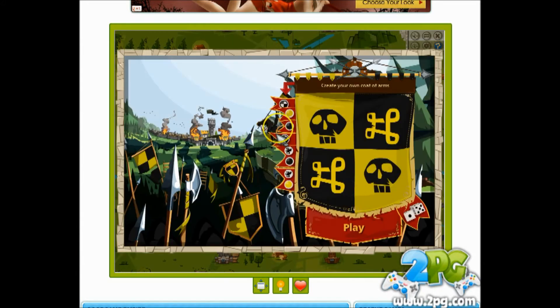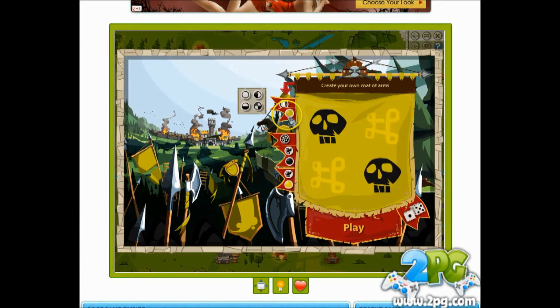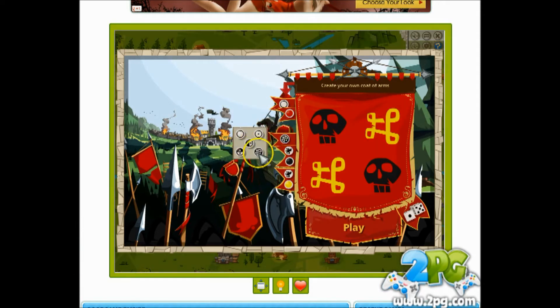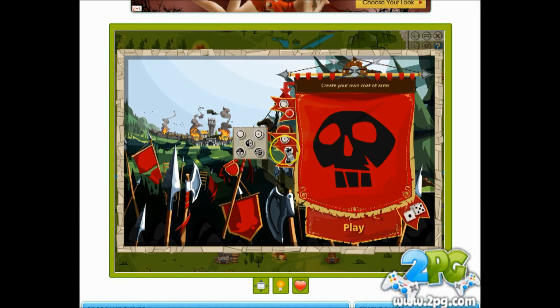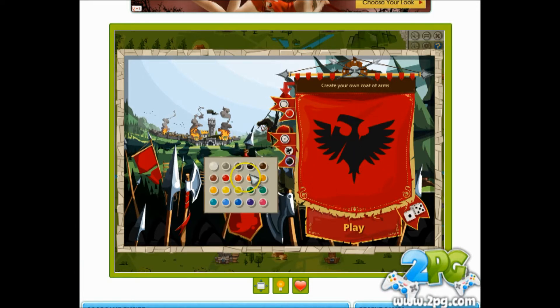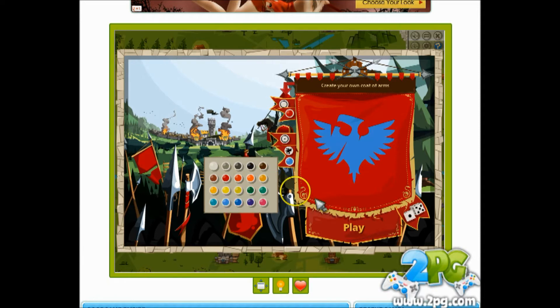We are now a Knight for our brave actions and we have been named Lord of our own castle. Let's make our own coat of arms. Color breakdown — let's do it like that, let's change the color, let's be red. Icon layout — let's do it like that. And a symbol — let's do that. Our symbol color is going to be light blue. Yes, that is awesome!